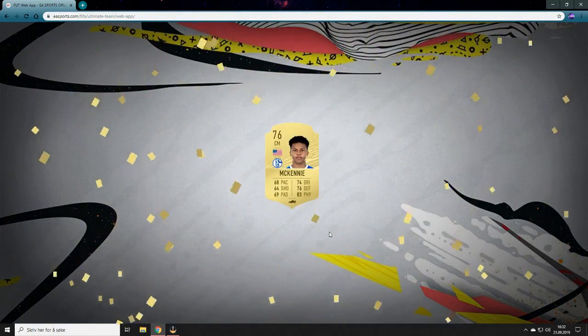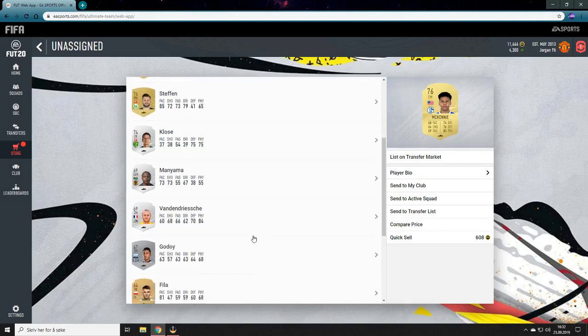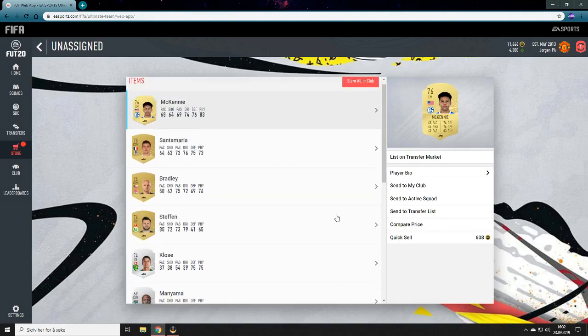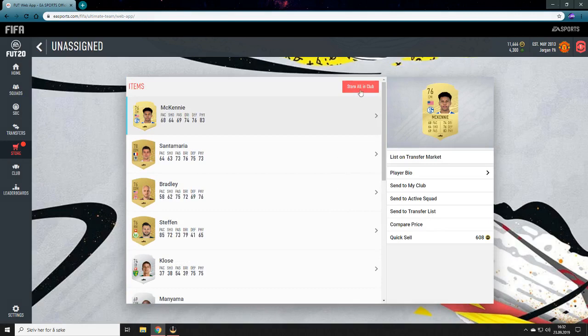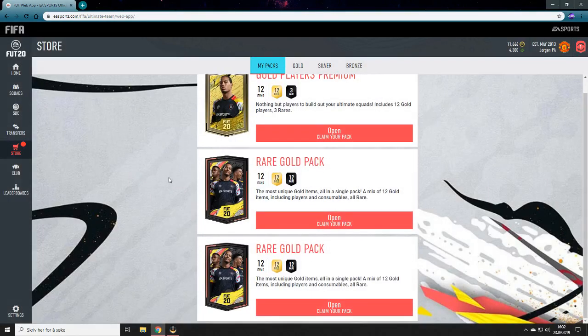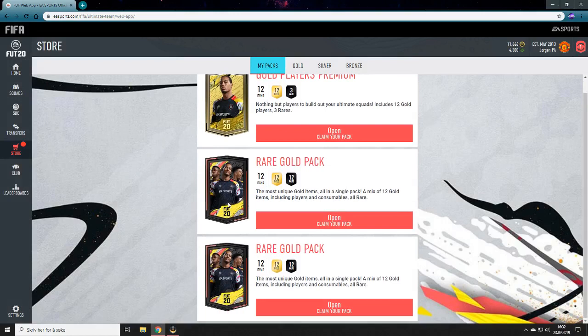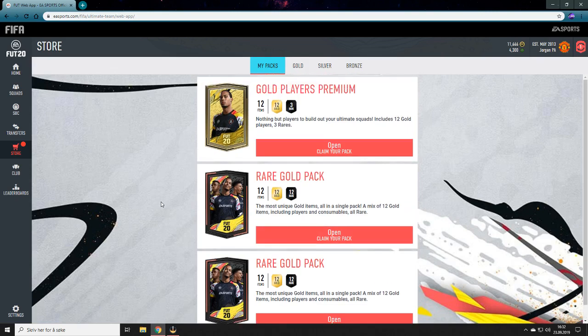Now let's open the prime mixed players pack and hopefully get someone good. I haven't gotten a walkout yet on FIFA 20 - I know - and I've opened a lot of packs on this game already. Hopefully today is the day we get someone good. Maybe I'll wait on the 25k packs until tomorrow when the full game is out.